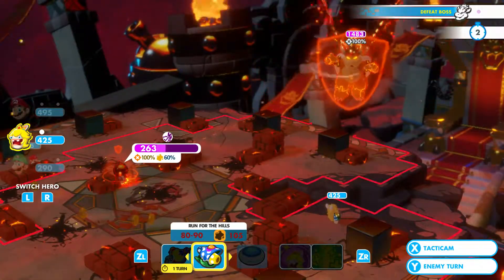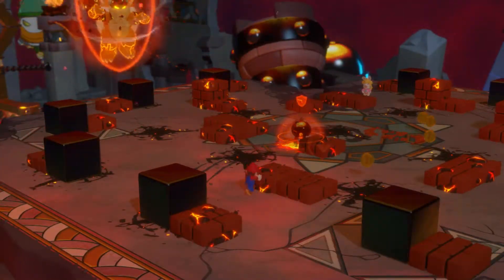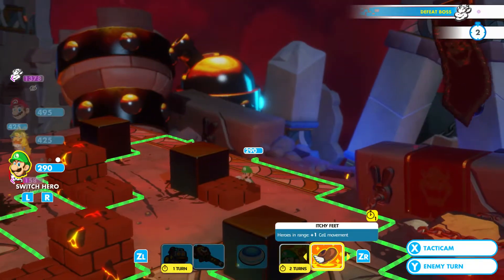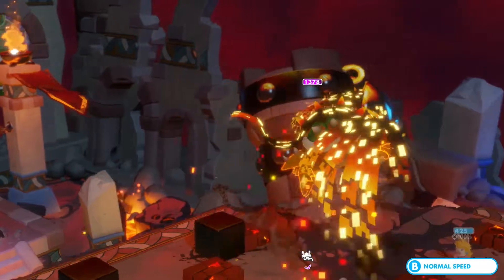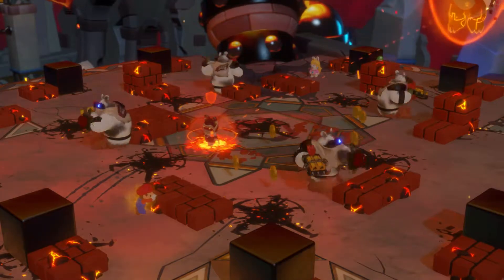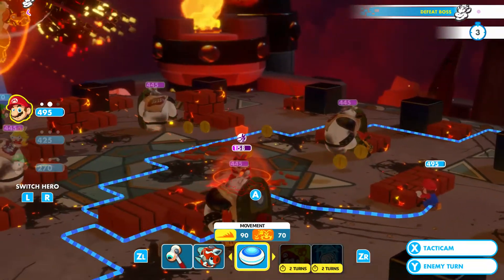I'll use Hero's Sight and end things there. Your turn — oh yeah, Mario still has an attack. Hopefully Hero's Sight will get him. No fair — Luigi's burning. More bloody defences — this ain't good. And a whole bunch of bucklers.